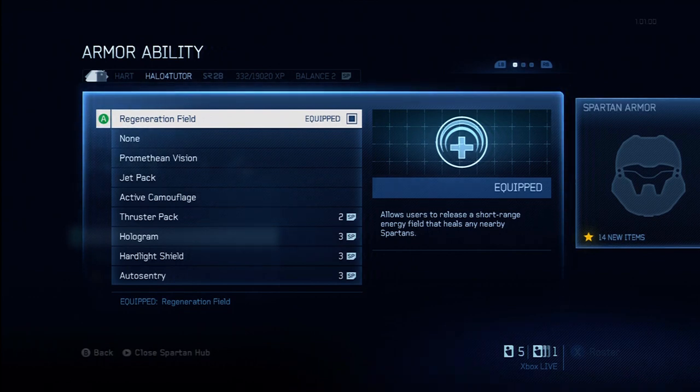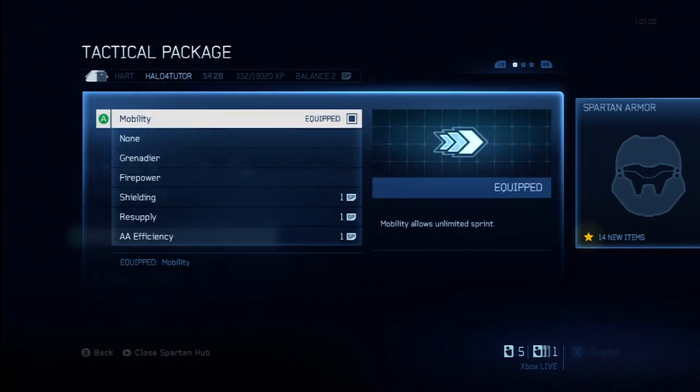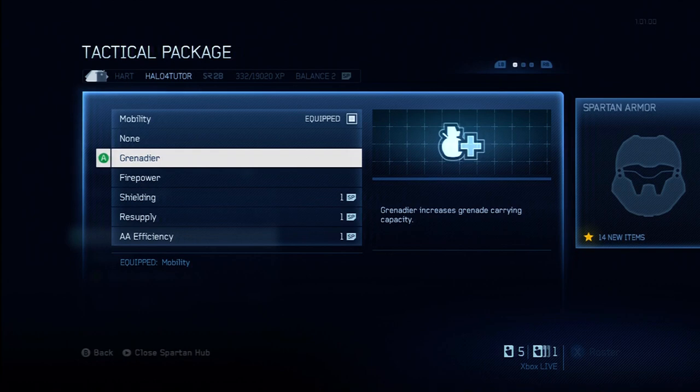Tactical packages are different from armor abilities. Armor abilities — things like the regen field — you use at a discrete point in the game. Your shields are low, you hit a button, the regen field pops up — that's a specific event at a specific time. Tactical packages and support upgrades are overarching abilities that enhance your Spartan throughout the game, giving you more ongoing abilities or superpowers as opposed to a specific event.